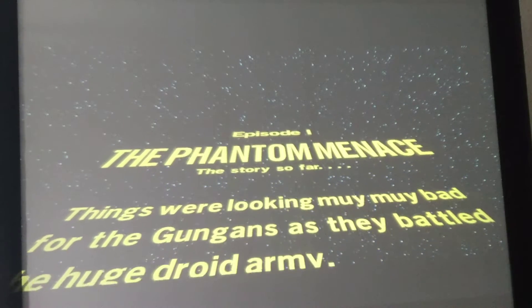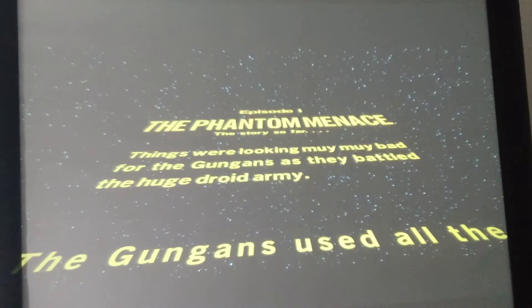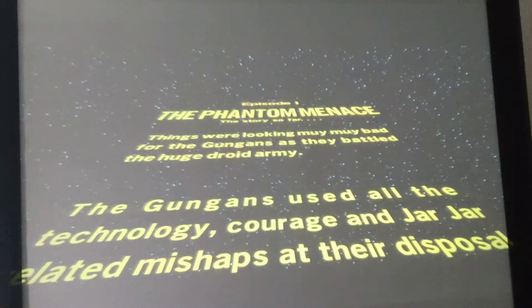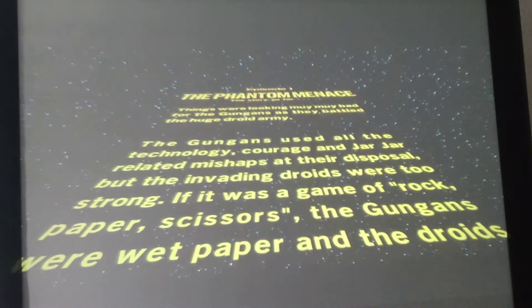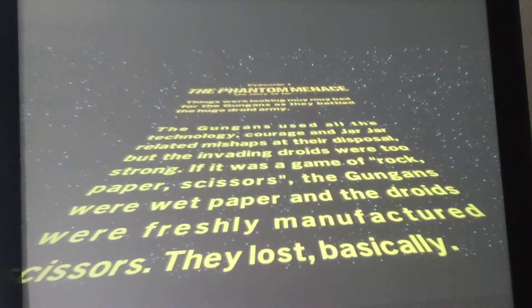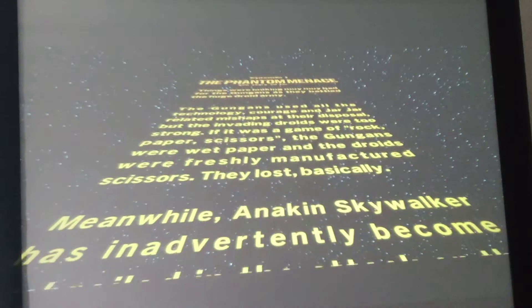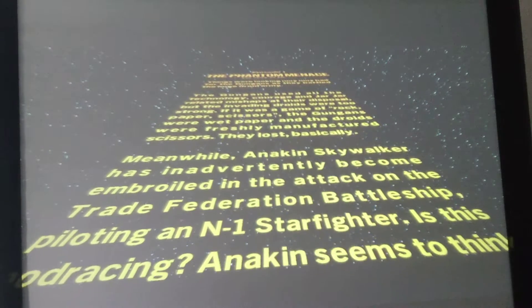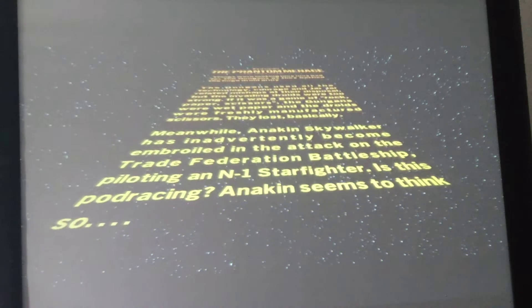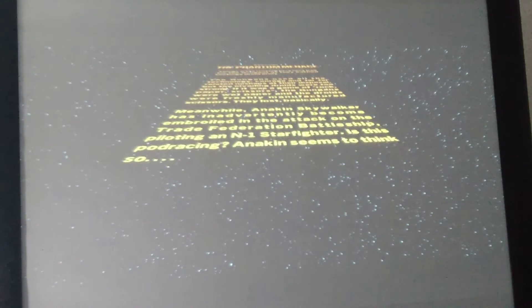Things were looking muy muy bad for the Gungans as they battled the huge droid army. The Gungans used all the technology, courage, and Jar Jar related mishaps at their disposal, but the invading droids were too strong. It was a game of rock-paper-scissors — the Gungans wore wet paper, and the droids were graciously manufactured scissors. They basically lost. Meanwhile, Anakin has inadvertently become embroiled in an attack on the Trade Federation battleship, piloting an N1 Starfighter. Is this pod racing? Anakin seems to think so.